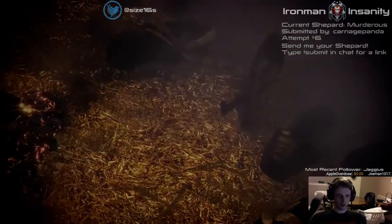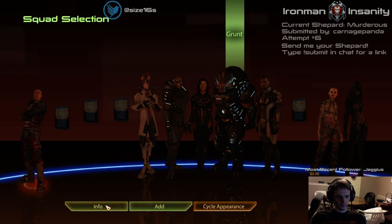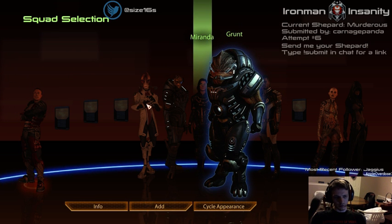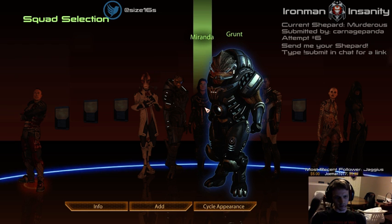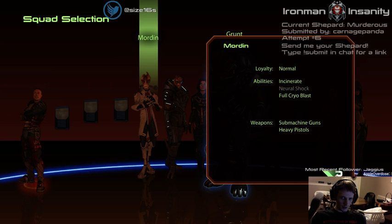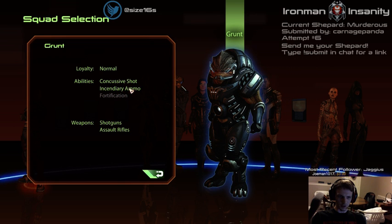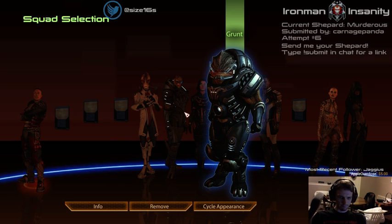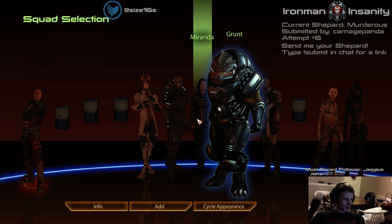Grunt's definitely going. But do we want Miranda or Mordin? I'm leaning towards Miranda because of her Warp on the Praetorian and the Collectors themselves. Mordin will be more useful on the husks, and Miranda's more useful on the Praetorian and Collectors. Plus Miranda's extra health is really useful too. So Grunt and Miranda — worked out pretty well before.